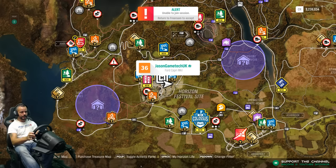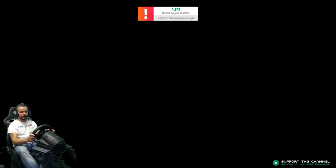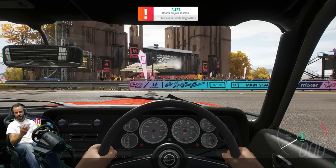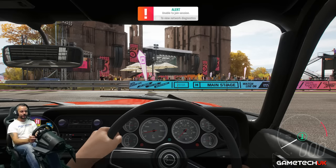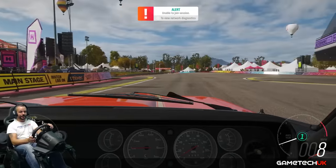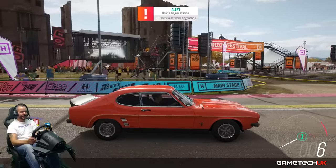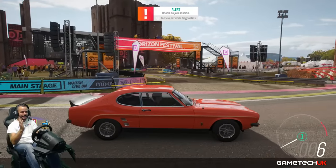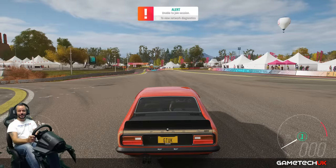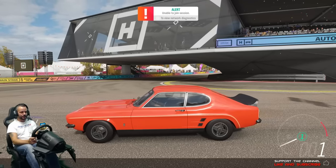I asked Radar where he got his Capri - he says from the Horizon site. I couldn't find one for sale so I bought one from the auction, which will probably unlock an achievement. Apparently it's rare. Look at this little beast - oh my god, look at the interior, it's got the hockey sticks, the gold Irish stripe, it's a three litre beauty. Look at the wheels!